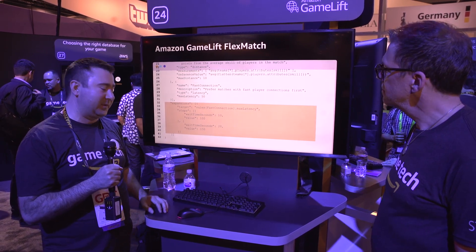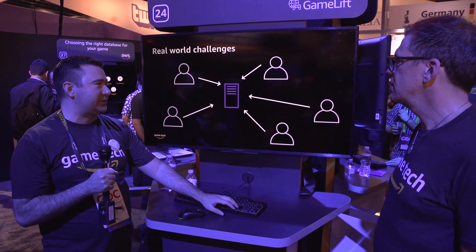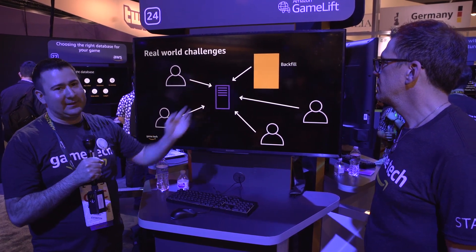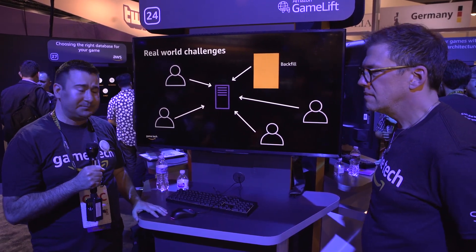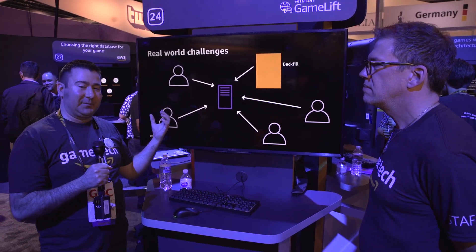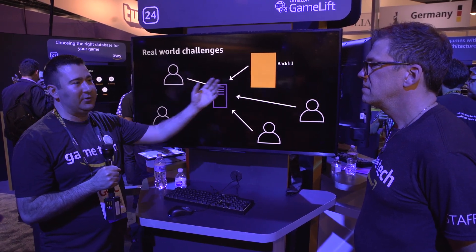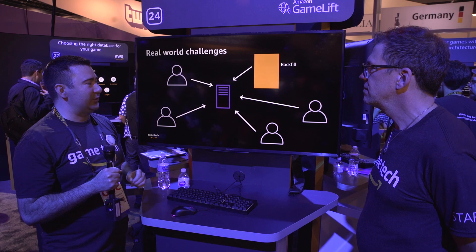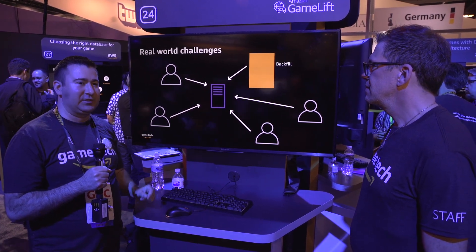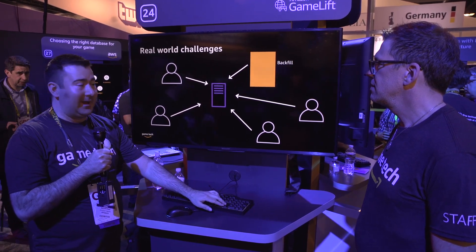We got feedback right away from customers about a very common problem: you go to all the trouble to make a nice 5v5 game, and immediately somebody disconnects right when the game starts. Based on customer feedback, we built a feature called Backfill. Because FlexMatch already knows everybody who's in that game, we know the player data, who left, and the rule set. So you can optionally ask FlexMatch to go find a perfect replacement for that person who just disconnected. We call that Backfill.